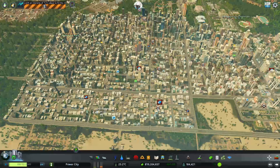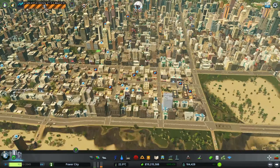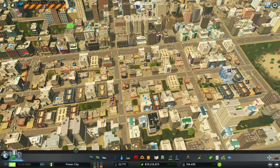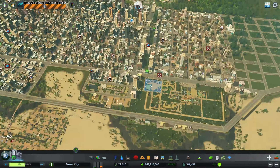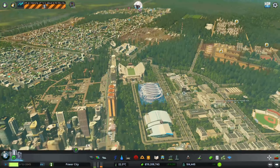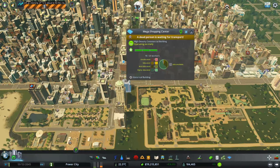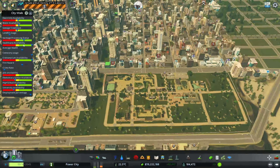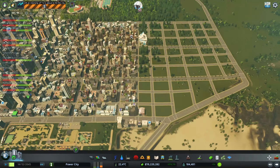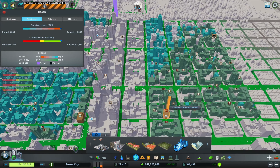Why is there already like a bunch of death everywhere and multiple problems? People are like dying at the club or what the heck's going on here at the arcade — oh, that's just workers. We haven't had a tornado yet, and I feel like somehow we just have too much already going on.